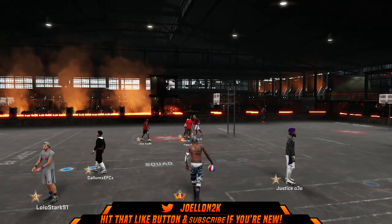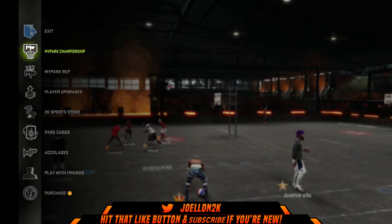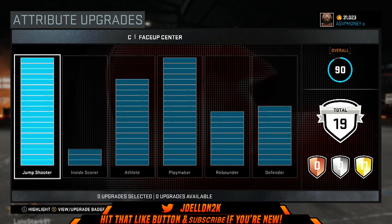So I'm just gonna be showcasing some of my signature styles, my badges, my attributes, dunks and all of that. As you can see here, these are the attributes I'm currently rolling with: maxed out jump shooter, maxed out playmaker, level 16 or 17 in playmaking, level 3 inside, and low stats for rebounding. These are pretty damn solid for me at the moment — I can still snag, still defend, and I'm pretty quick on the break.